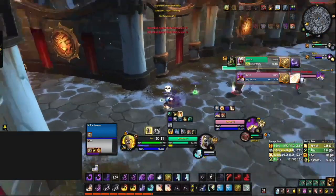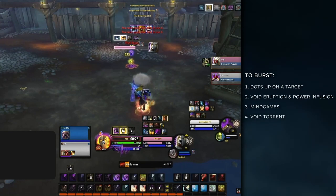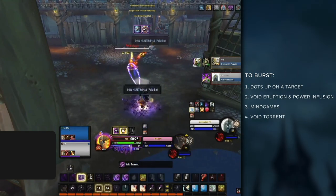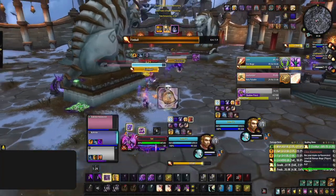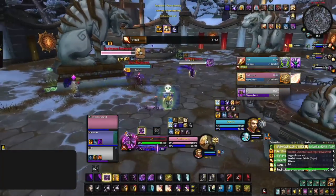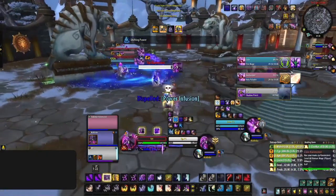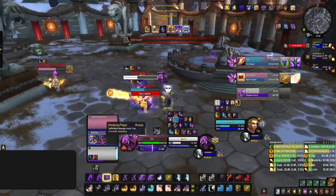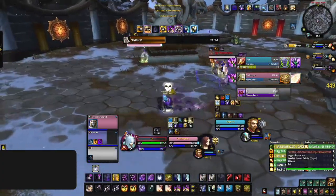Now let's talk burst rotation. How do you deal the highest burst possible? First, get your dots up including any Devouring Plagues. Follow up with a Void Eruption, then Mind Games, Void Torrent if you're playing it, and finish off your target with Shadow Word: Death. That said, as mentioned, Shadow Priest burst is mainly a boost to sustained damage. Shadow Crash, Mind Games, Void Torrent, and Shadow Fiend do impactful damage, but Void Form, Void Bolt, and Devouring Plague mostly assist your overall pressure more than contribute to high burst.